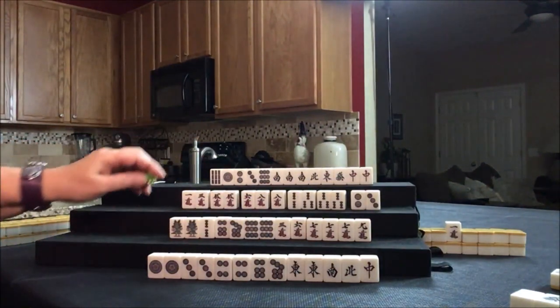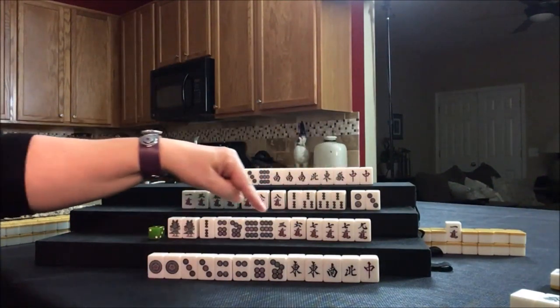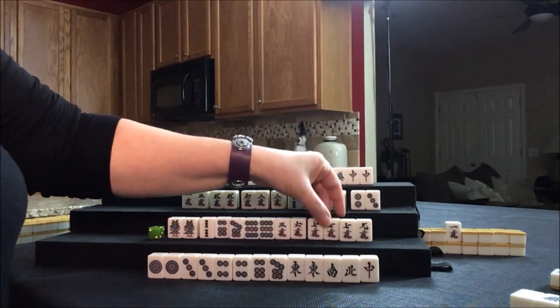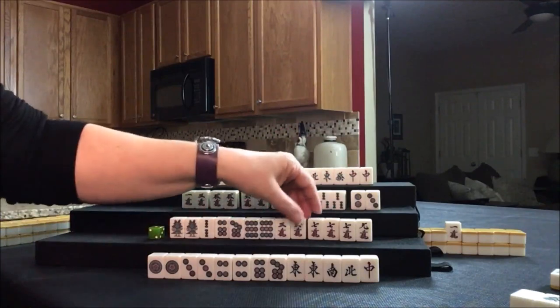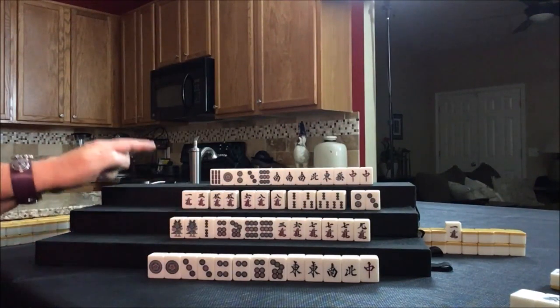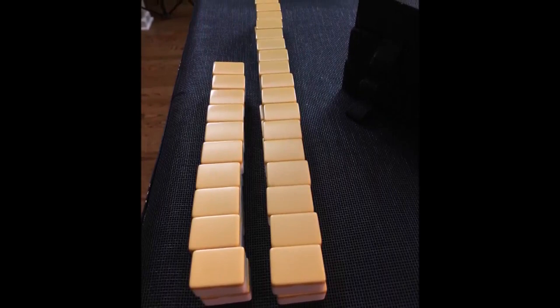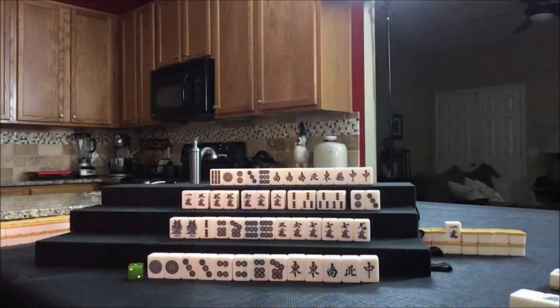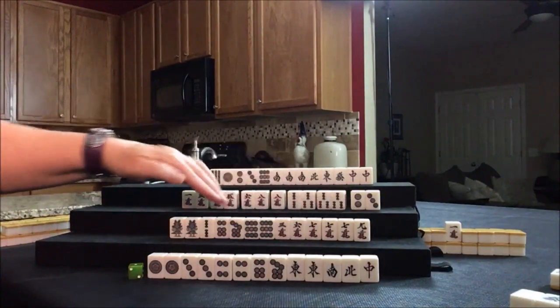Drawing for North — one bam, not helpful. For terminals in all you can pong. If we did terminals in all, though, we'd have to throw away a pair of seven cracks. I think pinfu is probably going to be the best use of these tiles because of this pair. We just got through the second wall — heading into the middle game, third wall. Drawing for East — six crack. This is concealed, so we can't take that.